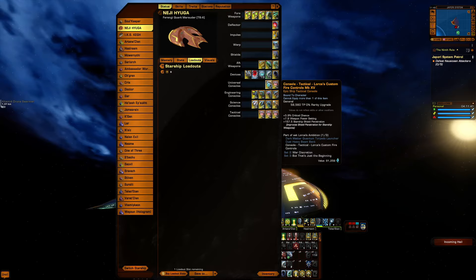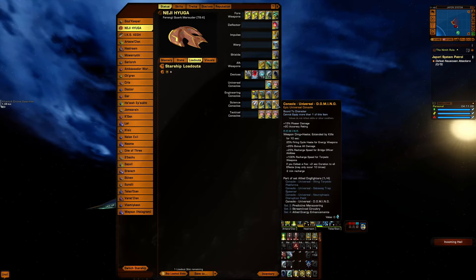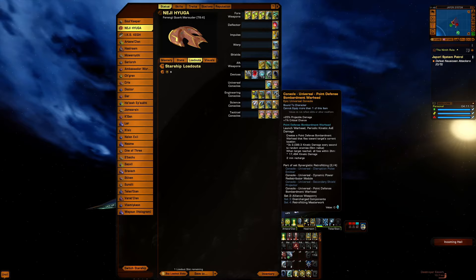Lorca's Custom Fire Control mainly for that shield penetration — the crit chance is kind of cute. We got four fire vulnerability locators for crit chance. Remember, this captain is not Romulan. We have the Domino console for its fire cycle haze, bonus to all weapon damage — all damage actually — and bridge officer cooldown. It's just a great console to have all around. Point defense bombardier for its projectile damage and crit chance, teamed with its console.